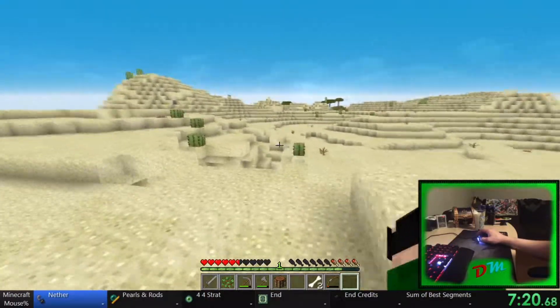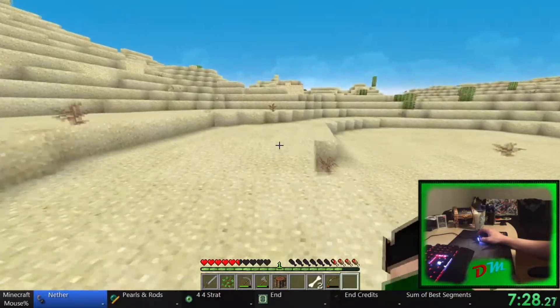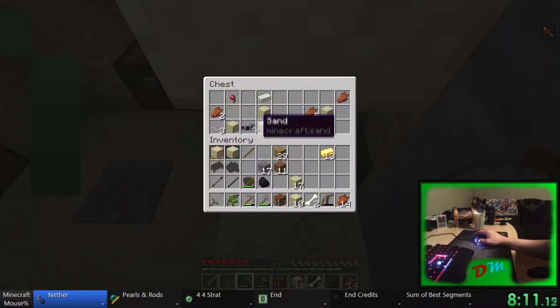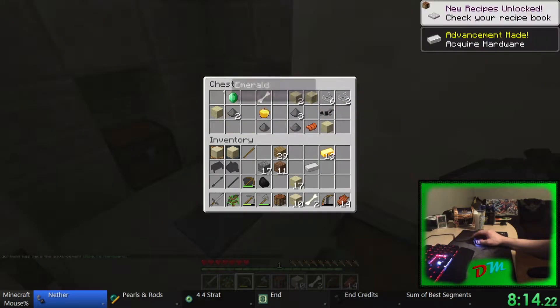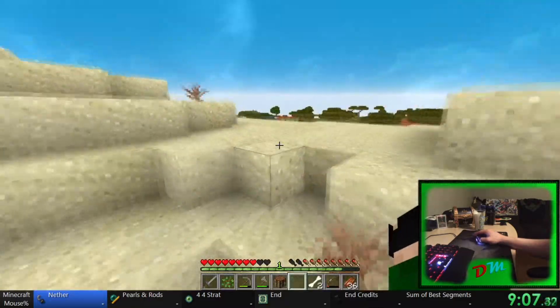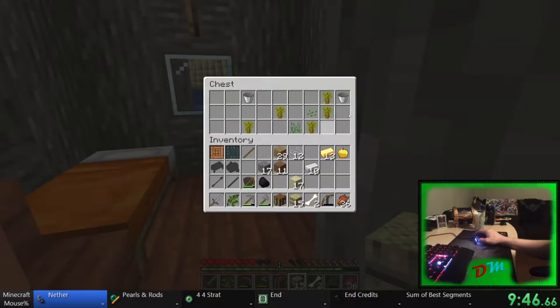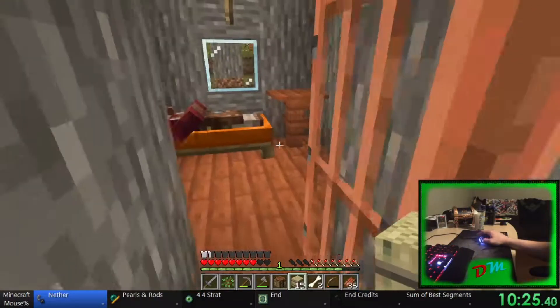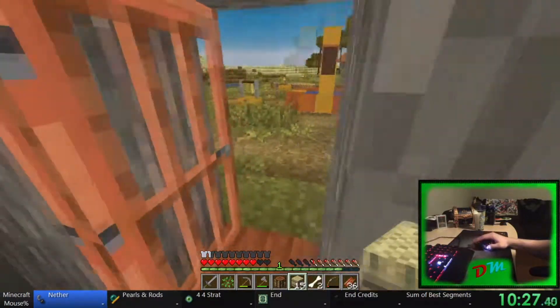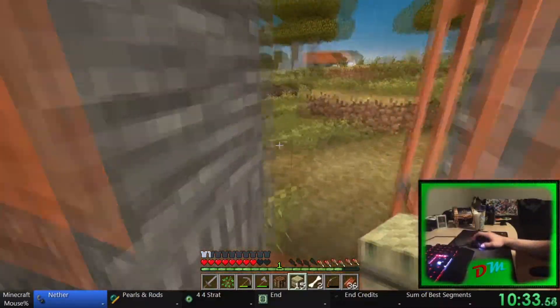Is that another one? That's another one — I appreciate it, game. One iron. More iron horse armor. Oh! Nice! A bucket! I'm so sorry, that is now my bed. It's my property. That one as well — thank you. I'm gonna set my spawn because I might die.